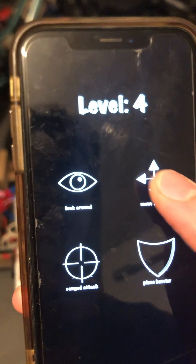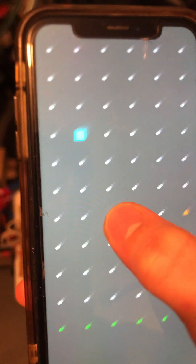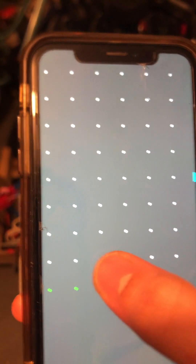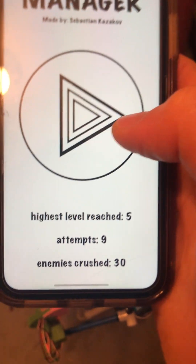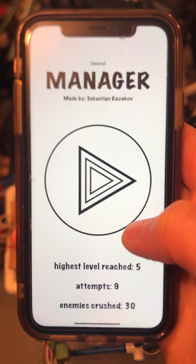The game will get harder and harder with each level bringing another enemy into the game. I'm going to show you what happens if you start making mistakes and aren't playing perfectly. If you're distracted and don't keep track, a character will easily move to the border and escape. My app will show you who escaped and then send you back to the screen. Your statistics get updated, and now you can try again. Thank you.